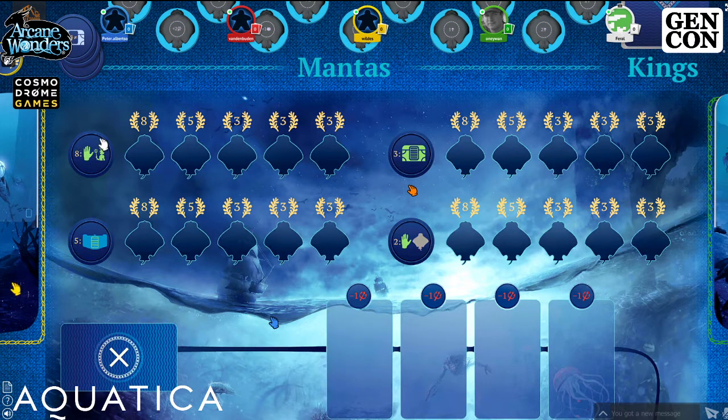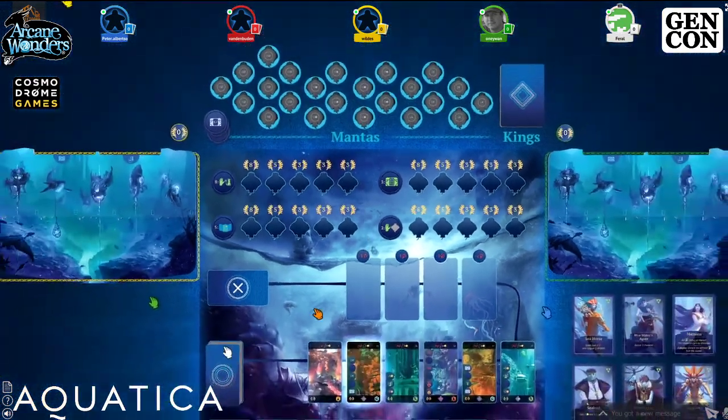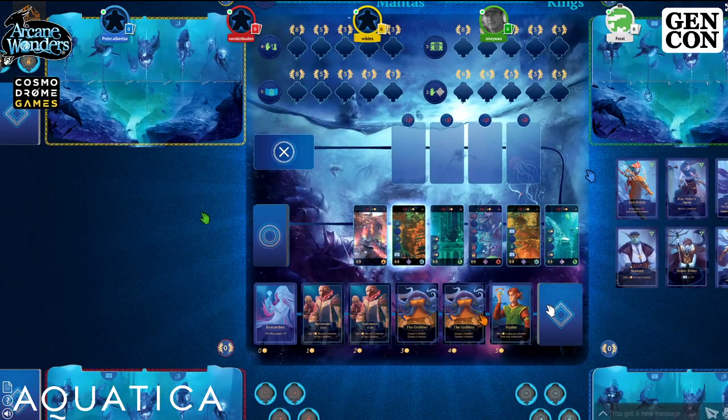The four goals are: have eight cards in your hand (not counting discard); score three locations; have five locations in your player area; and receive two wild mantas. There are three ways the game will end: one player has a manta in each of the goals, the location deck runs out, or the character deck runs out.